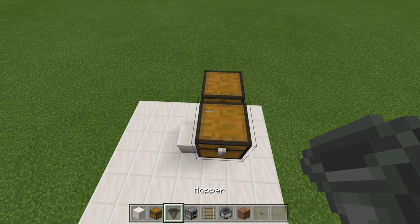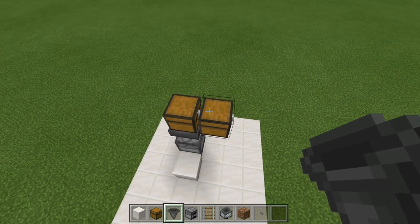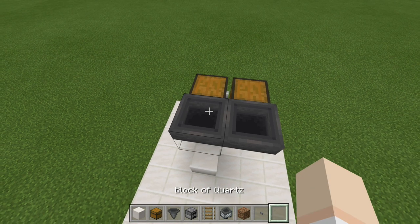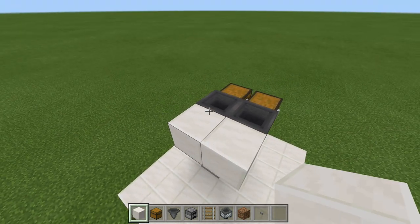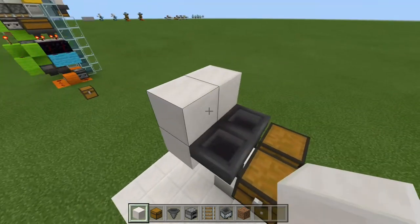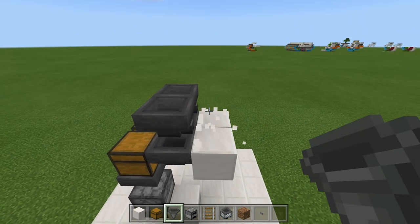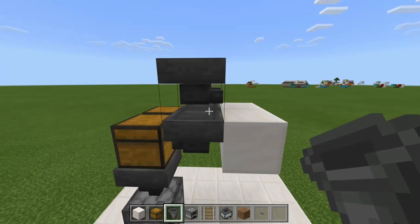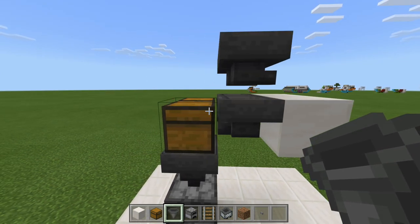Grab your hoppers once again. On the back side of your furnace, go ahead and crouch place your hoppers into the back of these chests right here. Now what we're going to do is crouch place blocks against the hoppers like this — another one there. Come two more blocks up; these are temporary. Run hoppers into those blocks, knock those out. We just want the foundation. Right now we should have these hoppers facing out like that and these hoppers running into our chests.